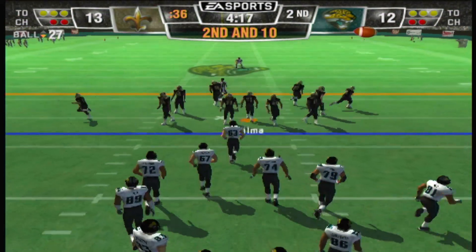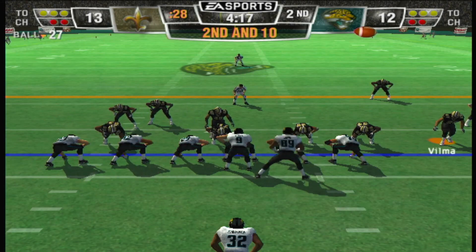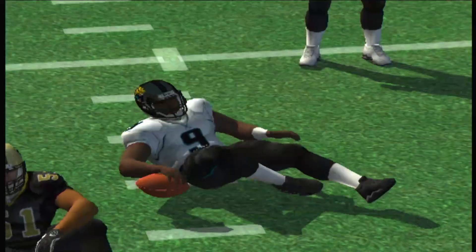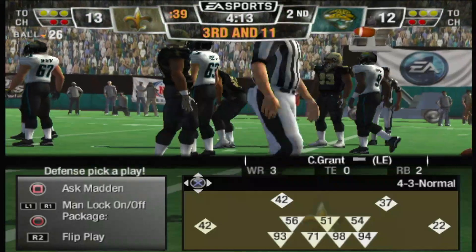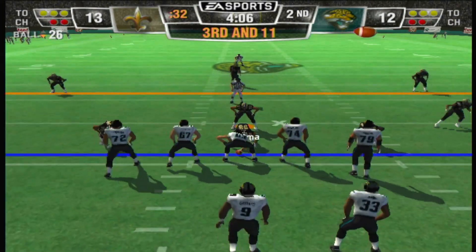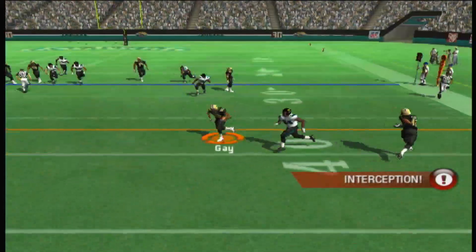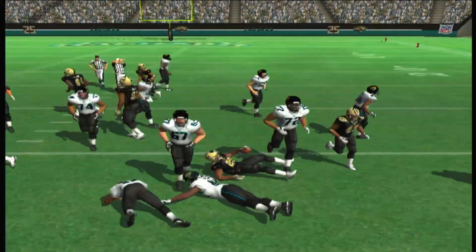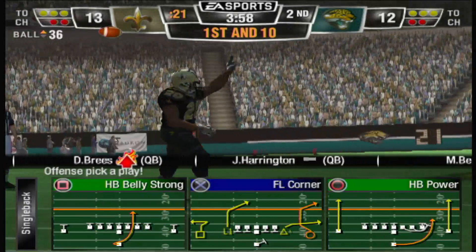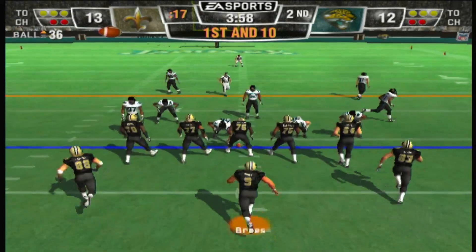Second and 10, ball on the 27-yard line. New Orleans goes with a four-man front, back to throw. The key to playing defense is getting good penetration — if you can make that quarterback move around, even if you don't get to him, you can still disrupt the play. The Saints line up with a quarter defense — seven defensive backs on the field. Gabe gets the pick! What an interception by the cornerback. Some of these corners are just freakish athletes — oftentimes they're the fastest guys on the field.